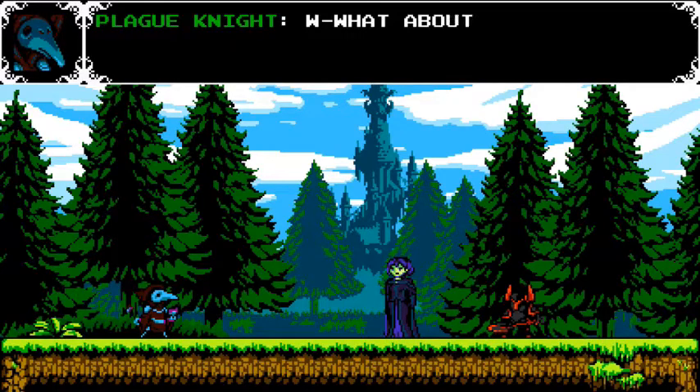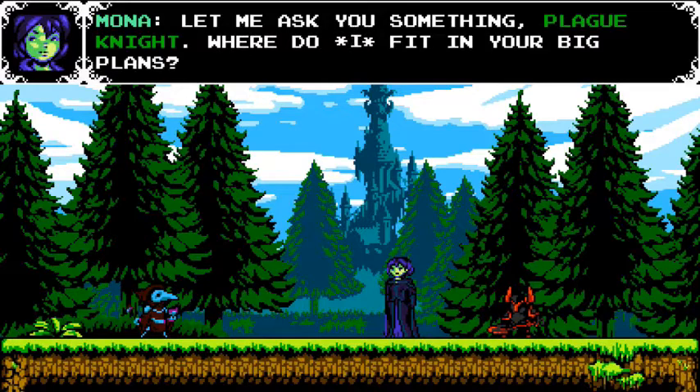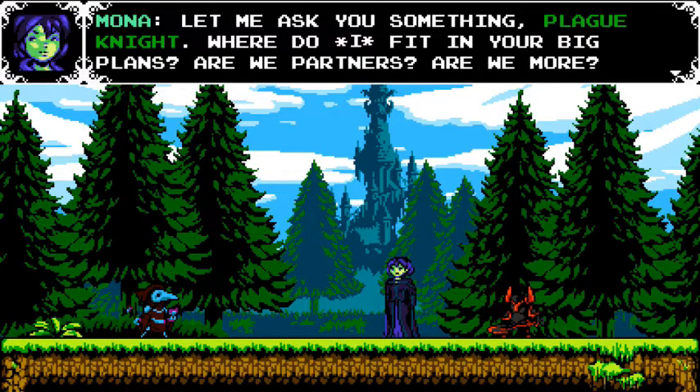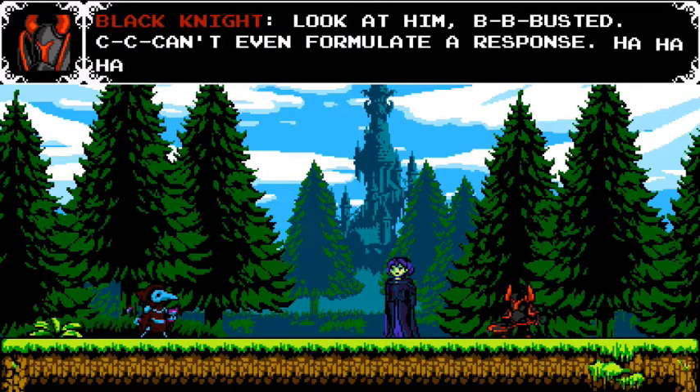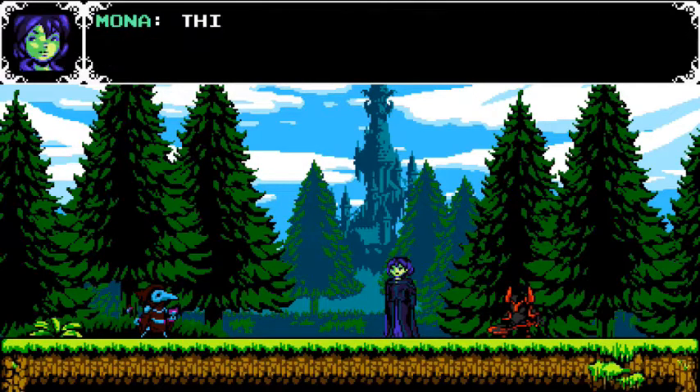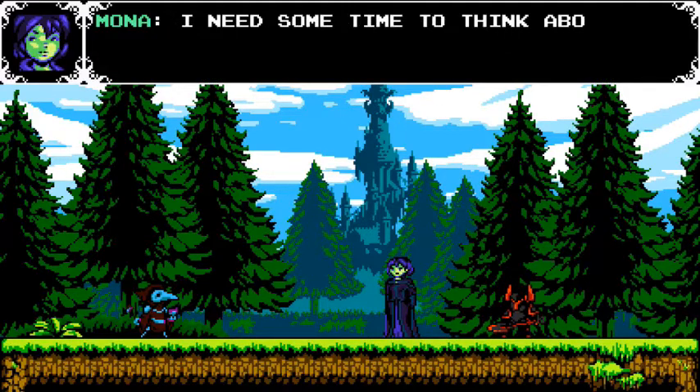So, the magicist, huh? What about her? Is she okay? Let me ask you something, Plague Knight. Where do I fit in your big plans? Are we partners? Are we more? Look at him — busted, can't even formulate a response. What a wimp. This whole time I thought we were in this together. Was I just a tool to you? I need some time to think about all this.